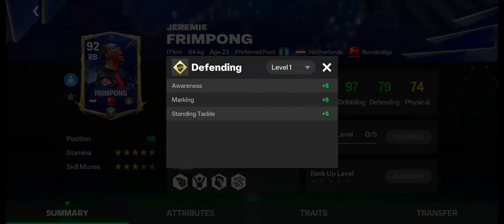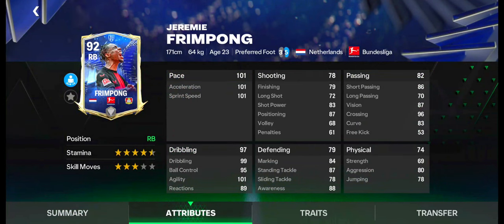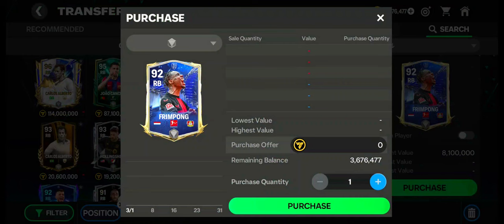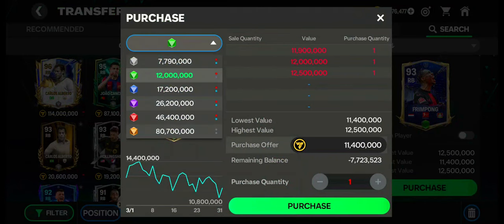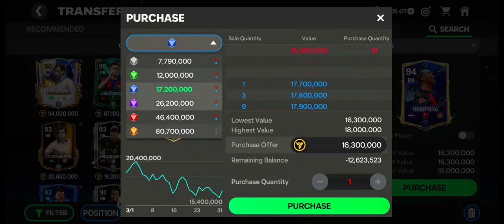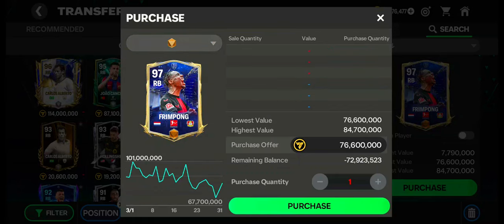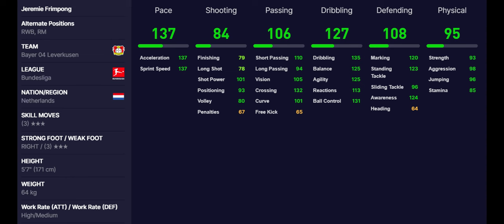Number 3: Jeremy Frimpong. Jeremy Frimpong has 4.5-star stamina and 3-star skill moves. He can also be used as right wing back and right mid. He has excellent pace, passing, defending, and dribbling skills. Weakfoot is bad. Work rates are high in attacking and medium in defending. Traits are also okay. Currently, his value is under 8 million coins. His price is now decreasing in the market. Purchase quantity and sale quantity are high. These are the max stats of Jeremy Frimpong.